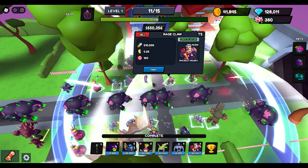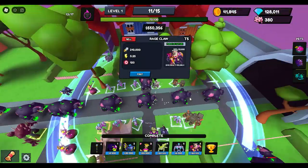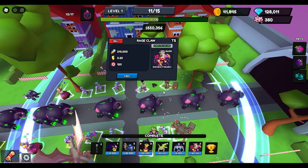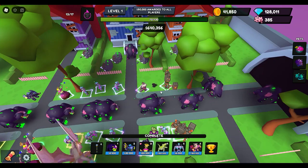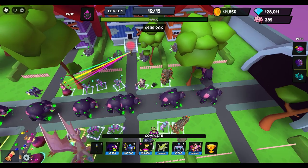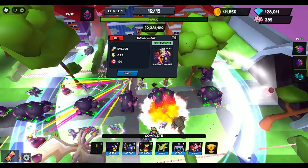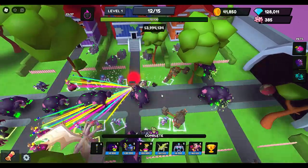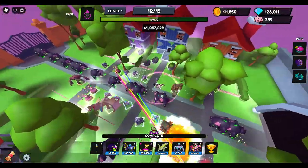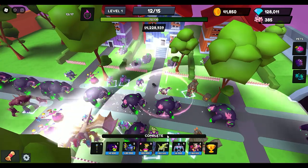I have two Rage Claws — one of them is Force of Nature, everyone else is Golden Might — but I figure since this is full AoE, Force of Nature is going to be better. Right now he's doing 210,000. If you're a new player to World Defenders and you get those free crates and end up getting a Deathsinger, that's completely awesome. Rage Claw was the tower you won from having all five of the bears, so you'd have to trade for that one, but it's still an absolutely amazing tower.